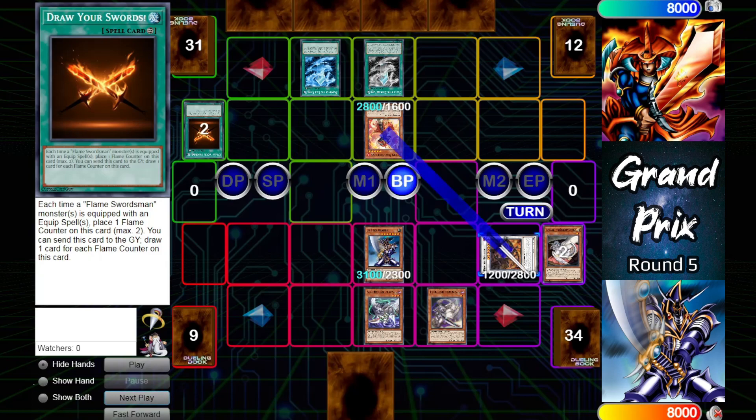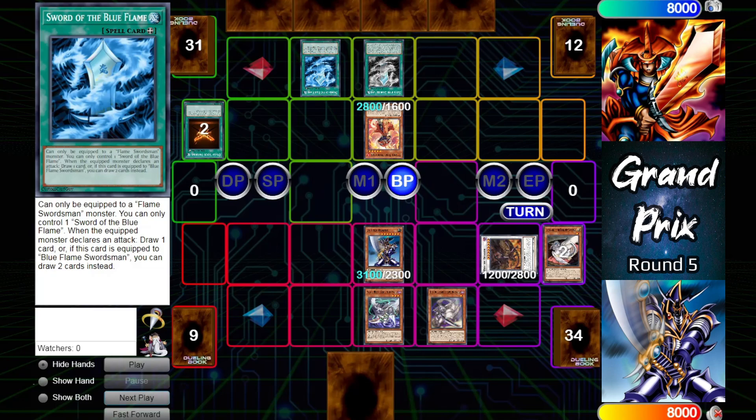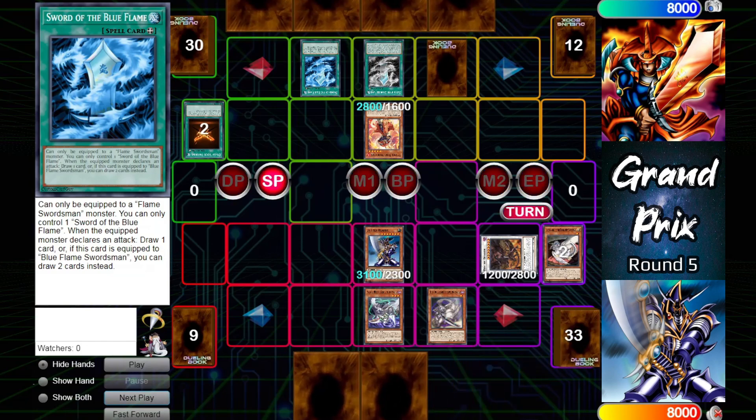Thanks to Buster Dragon turning Eternal Flame into a dragon monster, Buster Blader jumps up to 3100 attack. Eternal Flame will have to attack into Buster Blader so Sword of Blue Flame can net it a draw. Sets one and ends. Buster Blader will attack the Eternal Flame Swordsman.